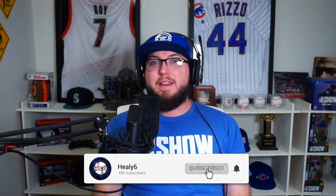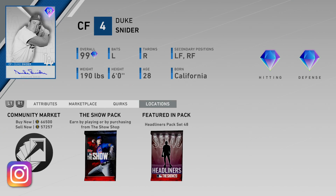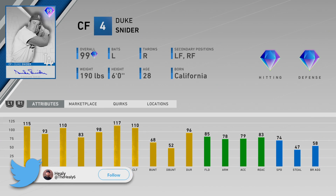What's going on guys, Healy here. Today you're gonna see a gameplay using the new 99 Duke Snyder. As you guys know, this card was available in the XP reward path last year — a lot of people picked him up right away. He was a beast. This year he's a headliner pack. He's currently going for 66,000 buying and 57,000 sell, so if you want to pick him up you can.